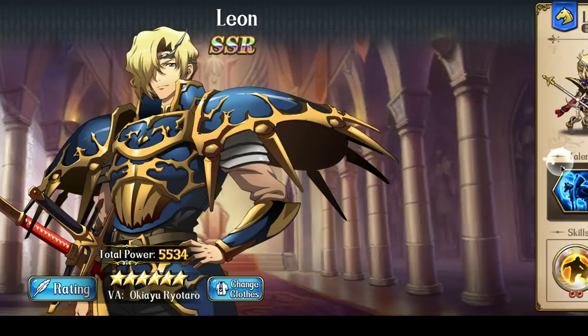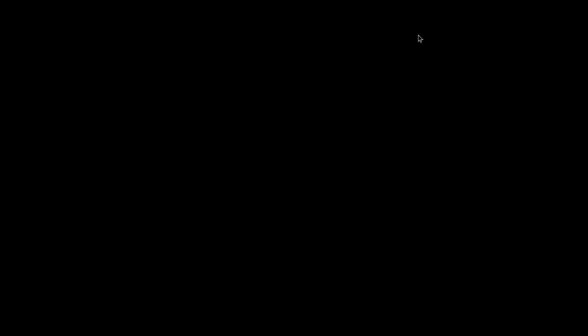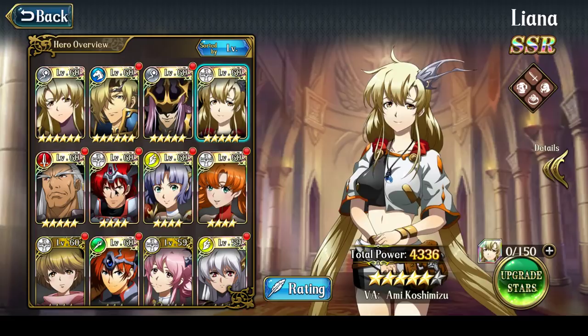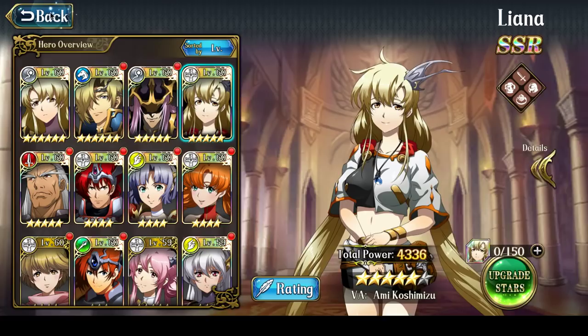In terms of equipment, Leon's equipment is his usual set: Seal Guardian and Ace's Armor, Horror Helm, and Winged Shin Guards. I would like to replace the Horror Helm with the Vampire Mask, but I need to level it up to level 50 — again, it's a gold limitation. Don't have the gold to upgrade that just yet. Liana has Sofia's equipment set. Because she never attacks, I gave her the Overstaff and the Crystal Ball from Sofia, Tenyo's Robe, and Sage's Hat at level 30.